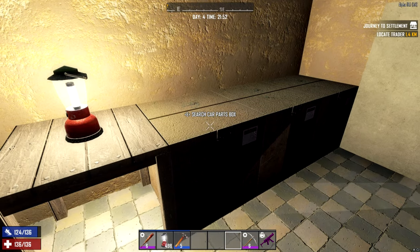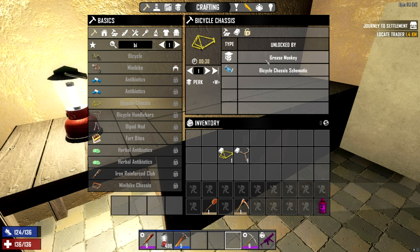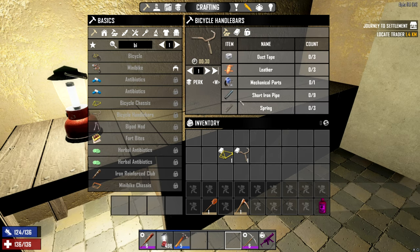As you can see in the crafting menu, it doesn't actually take a workstation to craft a bike. But the bicycle chassis and bicycle handlebars are locked. You can learn to craft them by either getting the Grease Monkey skill or by having the schematic. They use various parts — we're going to go get some of those parts in a moment. The bicycle handlebars work the same way: Grease Monkey, schematic, and a bunch of different parts.